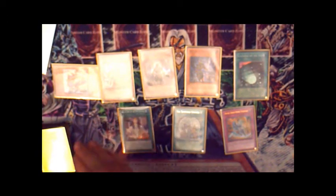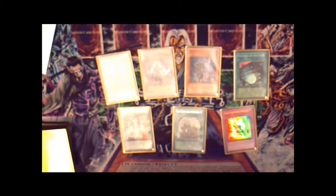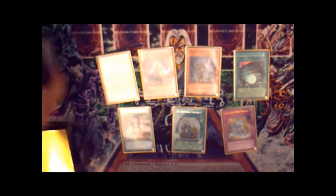This card sets up plays especially if you have Gateway — it gives you counters. You can special summon a Grandmaster, special summon a Kizan, and then make Beast. I personally like going first-turn Beast more because it gives you more control.